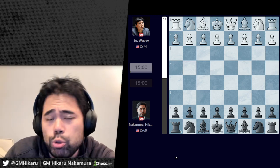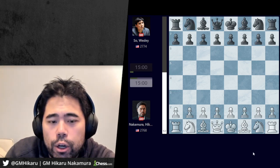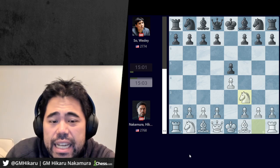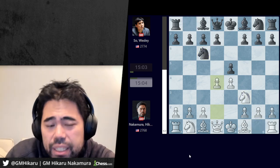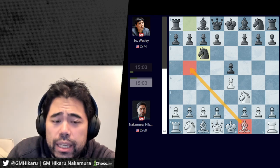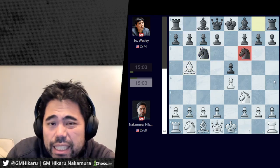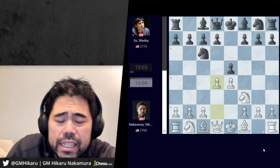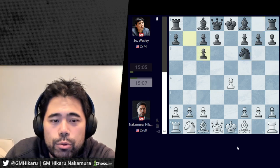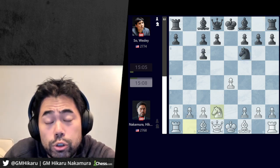Now we're going to take a look at the last four games, which were played yesterday. In game five I started with the white pieces. I started with e4, Wesley plays pawn to e5, knight f3, knight c6, and now I play d4 instead of bishop b5. In the first two games where I had the white pieces I played bishop b5 and Wesley played the Berlin Defense. This game I played d4, which is a Scotch opening.